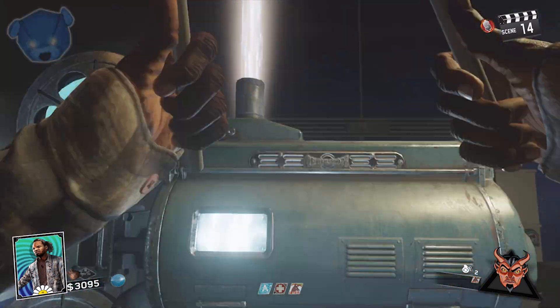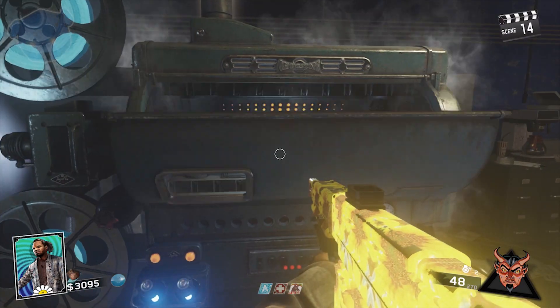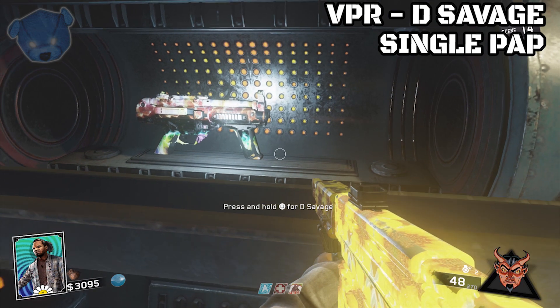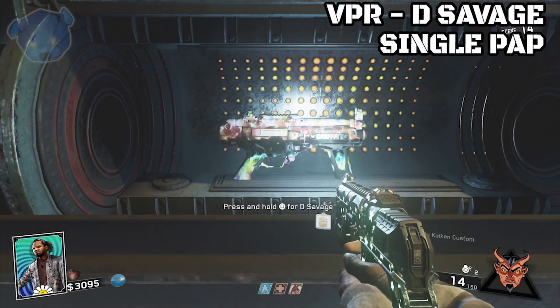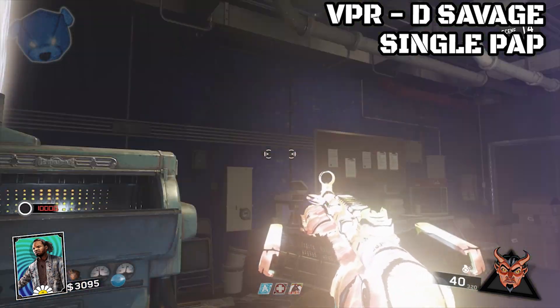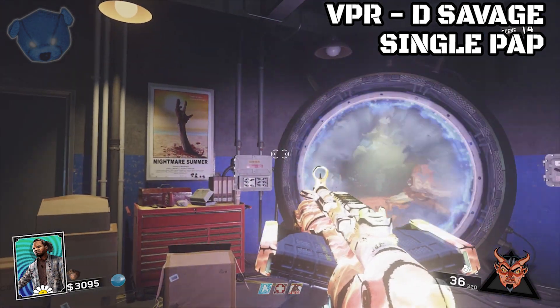Heading into the projection room, we're going to go ahead and pack-a-punch this sucker for 5,000 points. When doing so it doesn't increase the reload speed — you're still going to need Quickies for that — but it does increase the damage range. Single pack-a-punch will increase the bullet damage, and that's what pack-a-punch has always done. Let me know if you guys like the projection room style pack-a-punch that Infinite Warfare has brought to the table.